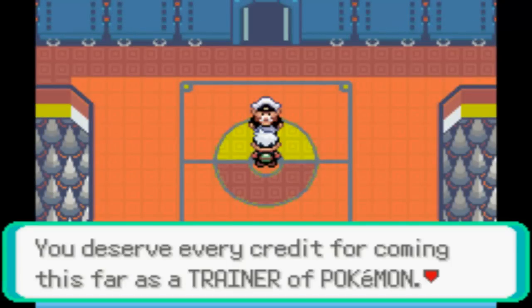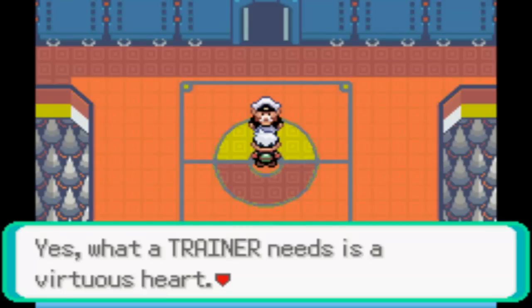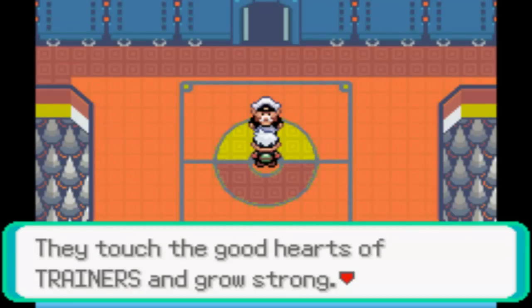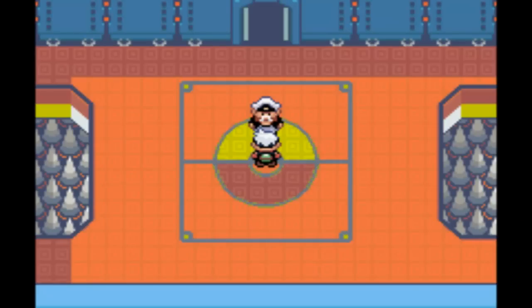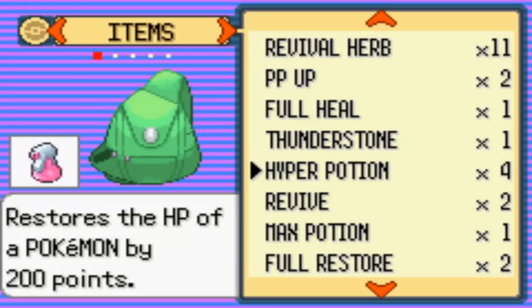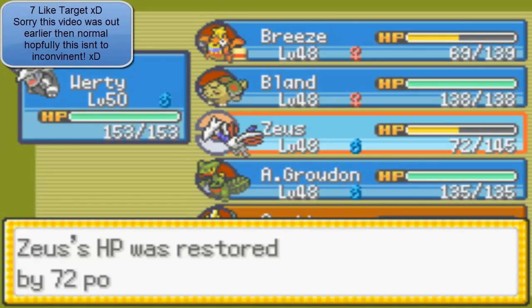'You deserve every credit for coming this far as a trainer of Pokemon. You do seem to know what is needed. What a trainer needs is heart. Pokemon touch the good hearts of trainers and learn good from wrong. They touch the good hearts of trainers and grow strong. Go onwards — the champion is waiting.' Okay, so I'm going to take this time to quickly heal up all my Pokemon. Next video we'll be taking on the champion.